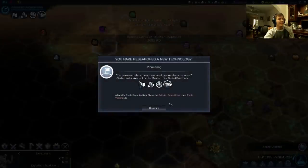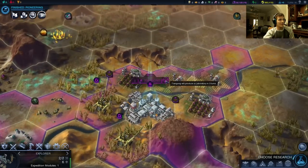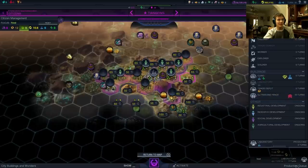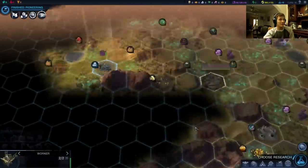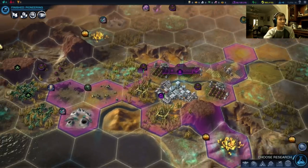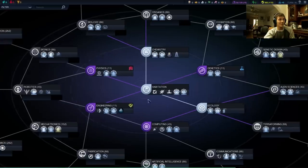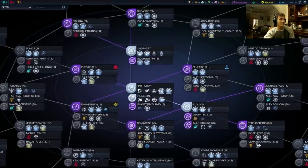The universe is either in progress or in entropy — we choose progress. Alright, so we've got Pioneering now. We might want to check if we want to swap from the lab over to the trade depot. The trade depot comes in five turns and the lab's going to finish in three, so we're actually just going to let the lab finish. Because that science return is actually quite valuable. Let's get to work on our second generator.